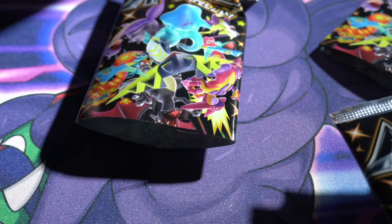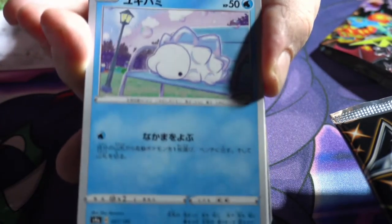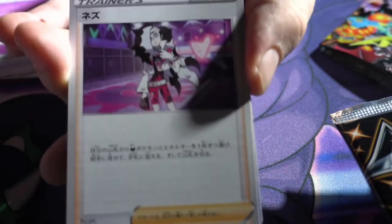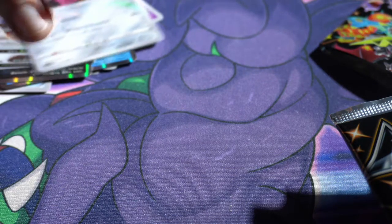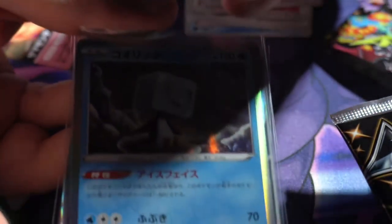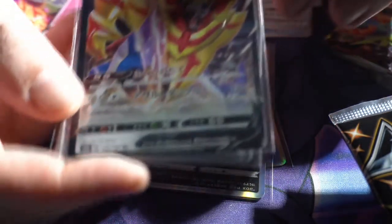All right, put the code card off to the side. Ooh, this one is very desired — got an Indeedy, got an Alcremie. All right, first pack not great. I don't know some of these — I'm more familiar with the originals, the OGs. In fact I don't know any of these. Oh, this is a Zamazenta or whatever — Zamazenta, one of those two. I'm going to put these off to the side.